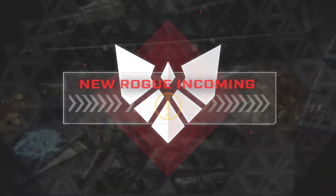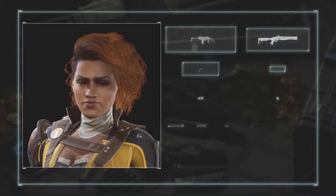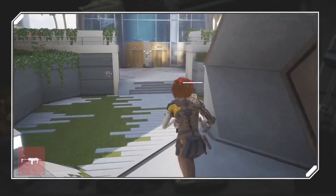Secure client communication initialized. Welcome to Rogue Company. When a mission calls for literal firepower, it's time to bring the heat. Meet Scorch. Scorch's arsenal is all about lighting up the opposition.